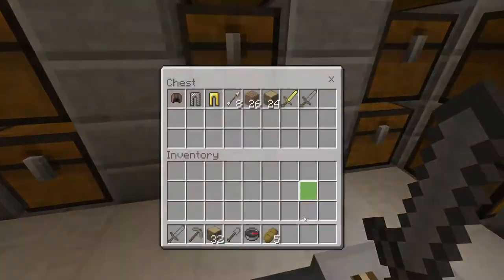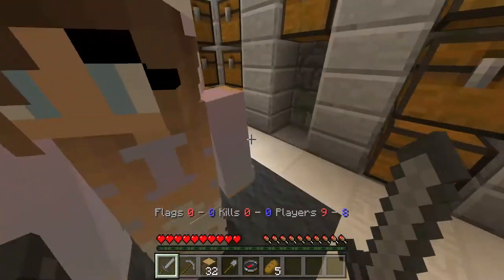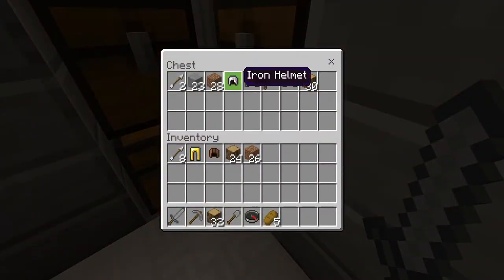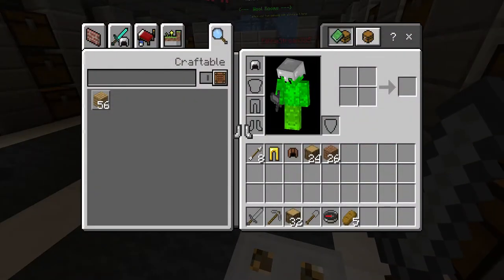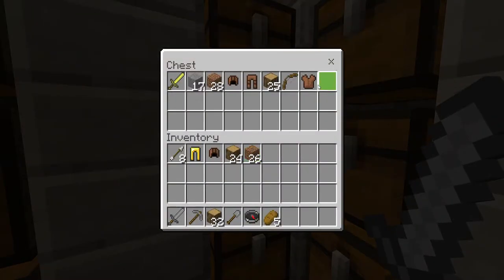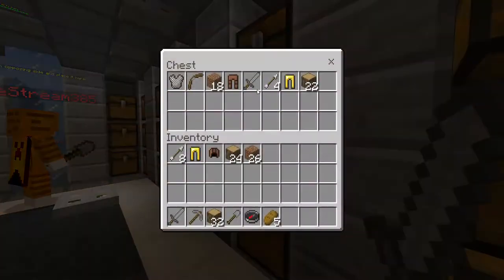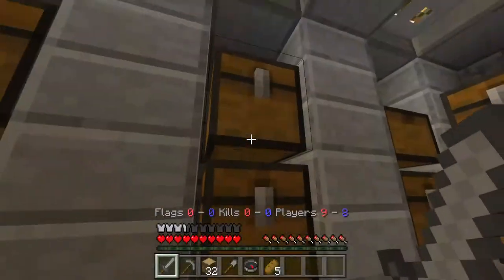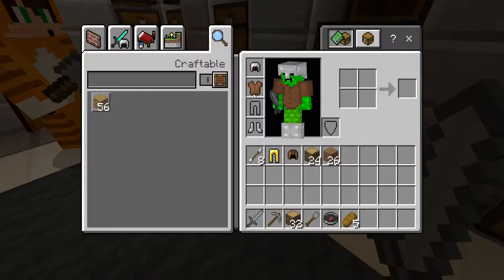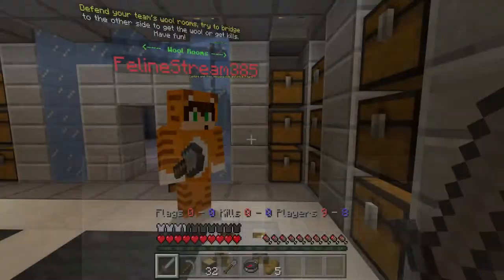Let's go see how much stuff we can get. We've got some leggings and a helmet — pretty good. Wood and dirt as always. Oh we've got iron stuff! I think the most important thing we need at the moment is some iron gear. Got a leather chest plate — that'll do. Let's see if there's an iron one. Nope, no iron chest plate. Got some iron boots as well.